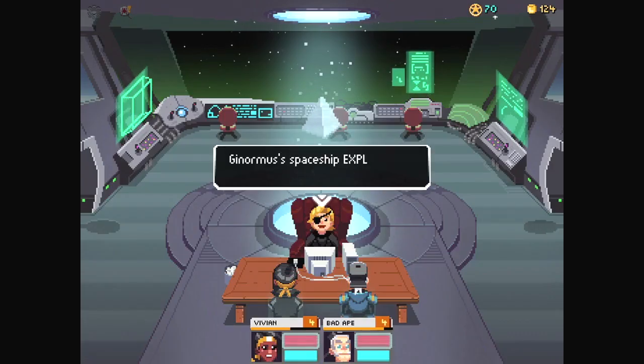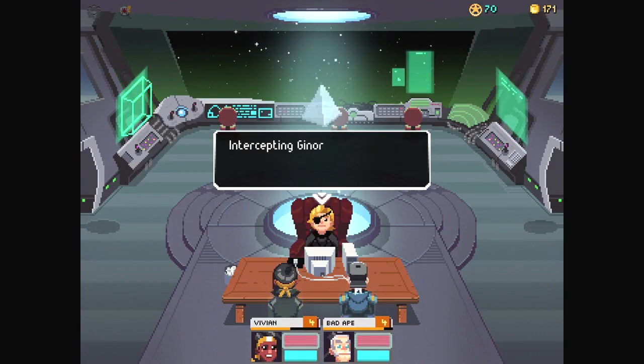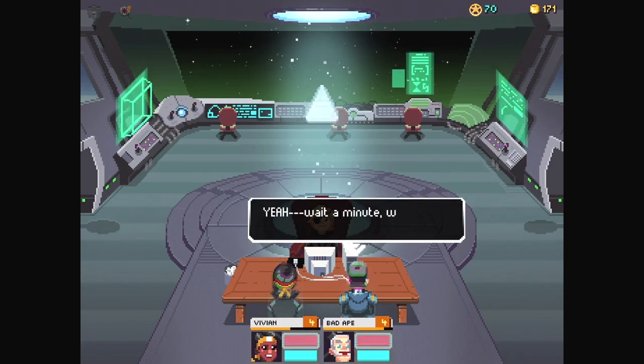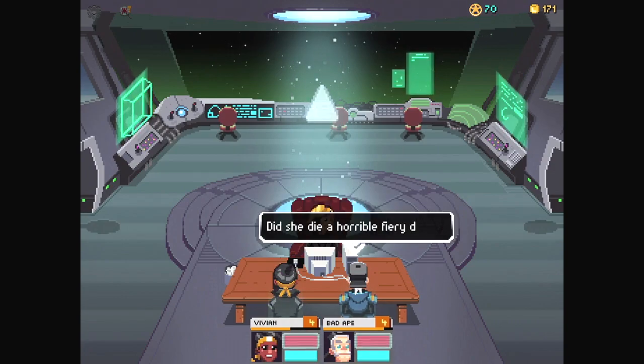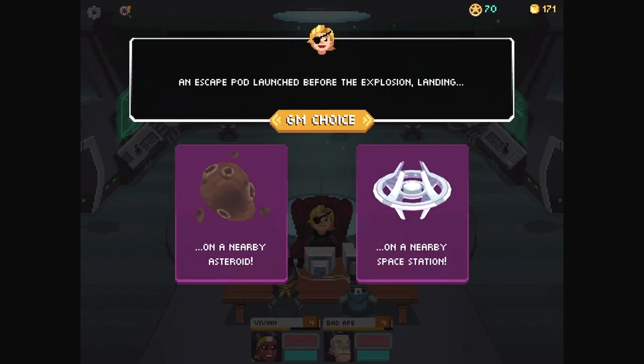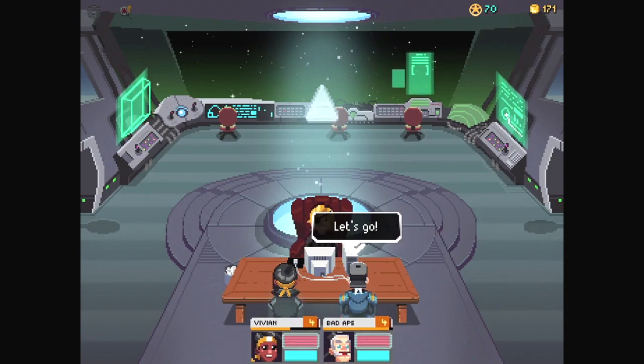Victory! We snatched it from the jaws of Ginormous. Ginormous's spaceship explodes in a fiery ball of death and destruction. Intercepting Ginormous's ships gives you the experience needed to take on intercept missions. Wait a minute — what about Ileana? Did she die a horrible fiery death? No, she didn't. An escape pod launched before the explosion, landing on a nearby asteroid or space station. The space station is closer, so we need to check if Ileana's okay.